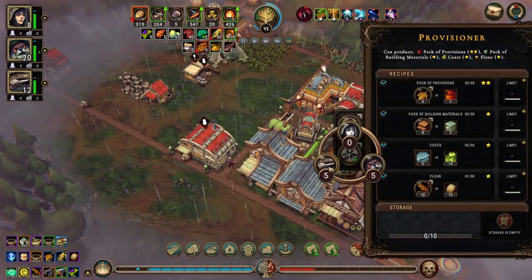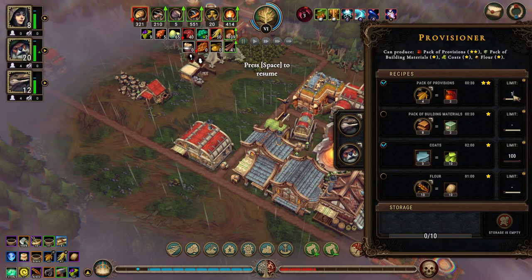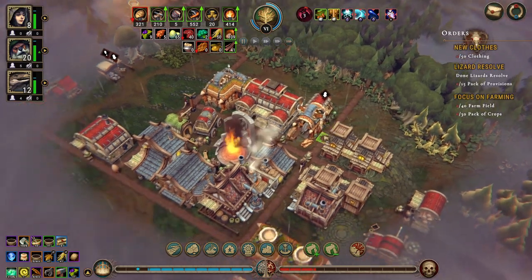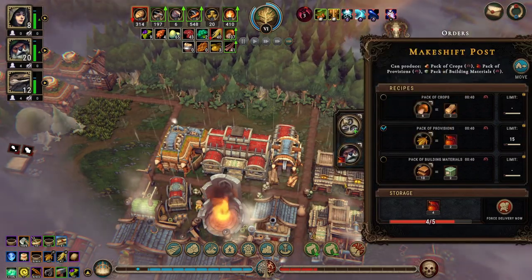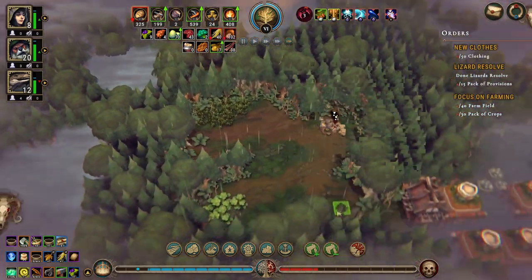Provisioner - who wants to work in here? No one really. Let's do 100 coats - we will not do that, we will not do that. The pack of provisions, we'll do 15 and we will stop them over here because this is way more expensive. I suppose we could make packs of crops - do not make those, make those, make 30 of them. Because we need packs of crops, then we can put in some farm fields here and here and hopefully get to 40.